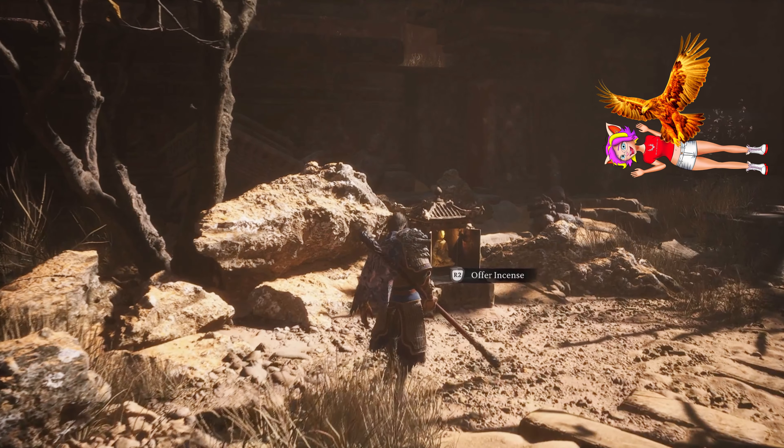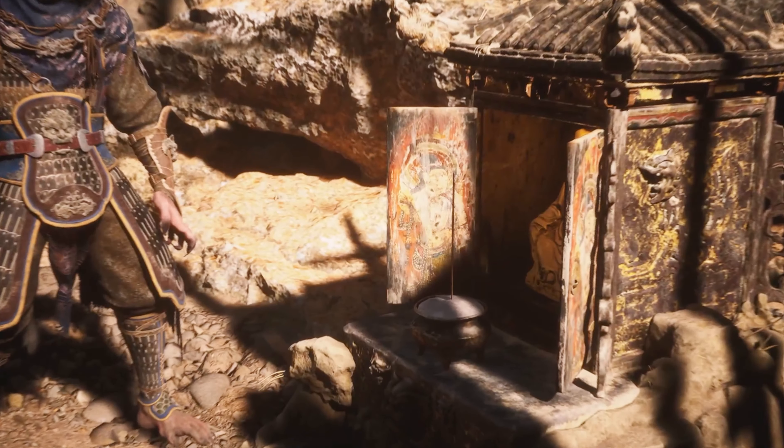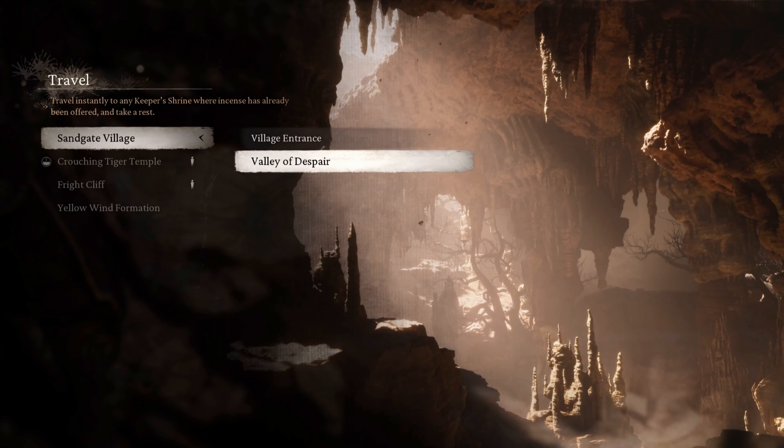I'm going to show you a hidden secret area in Act 1 allowing you to reach the hidden dragon boss Red Long. First, make sure you've proceeded far enough in Act 2 that you can reach the Valley of Despair.